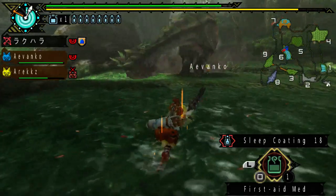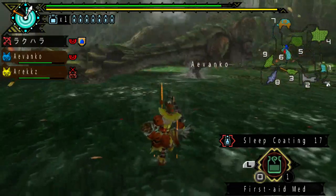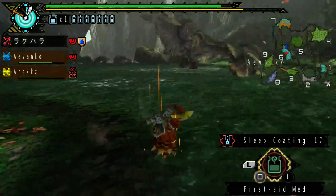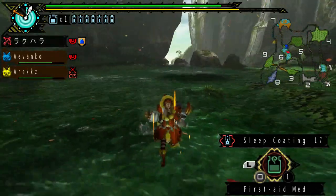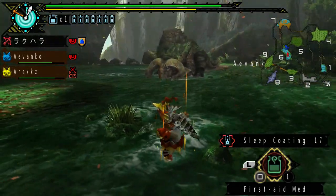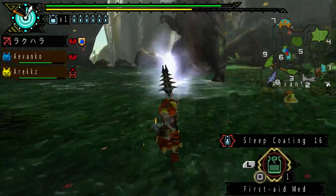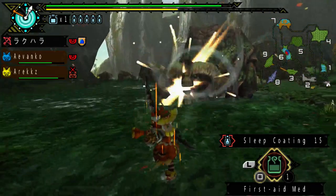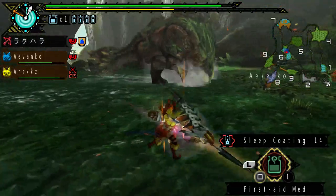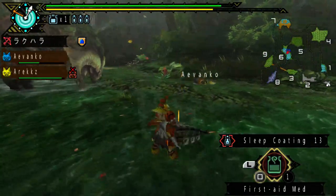I want to land shots wherever I can confidently. I don't want to waste these sleep coatings, because if I fail to put him to sleep that's just a complete waste. Is he gonna fly? Yep, he's gonna fly! Just gonna take the chance to quickly shoot him in the horns, in the face. Let's make sure he falls asleep soon. There we go — he's falling asleep!